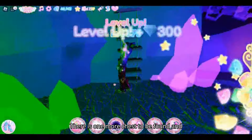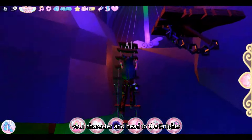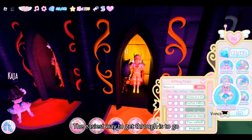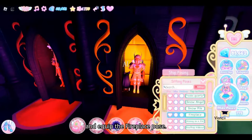There is one more chest that not many know about. Reset your character and head to the knight's area. The last chest can be found behind the orange knight. The easiest way to get through is to go to the poses tab, select sitting poses, and equip the fireplace pose.